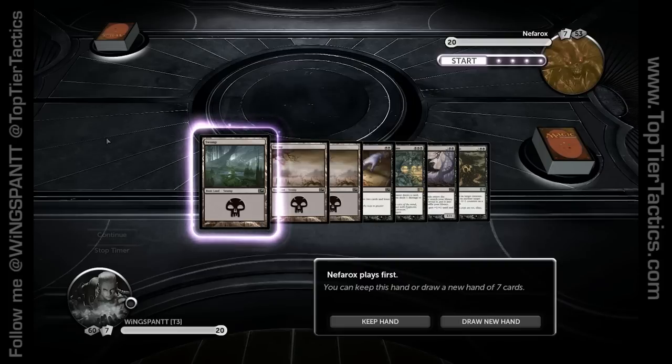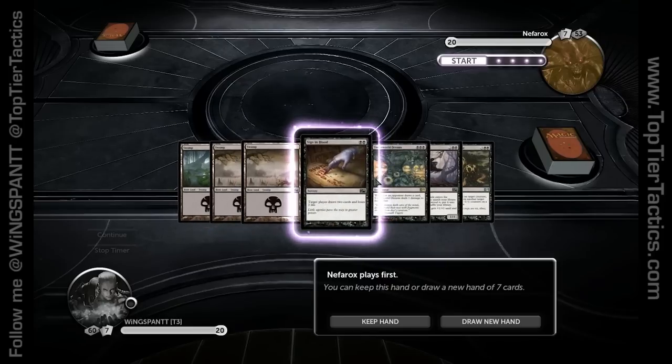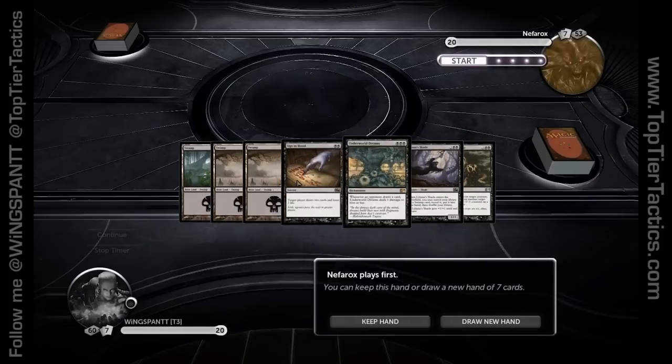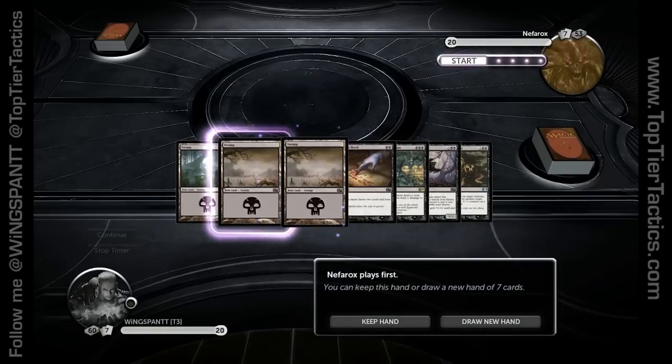I just want to talk about what makes a good hand, when you should keep a hand, when you should ditch it. I'm going to go through some hands — this isn't preordained, I don't know what's going to happen. Right off the bat, this hand here is actually pretty decent. In general — and obviously this depends on the deck — a hand with three lands is a very strong start, because that basically means you are safe for the first three turns and you're not going to get mana screwed.